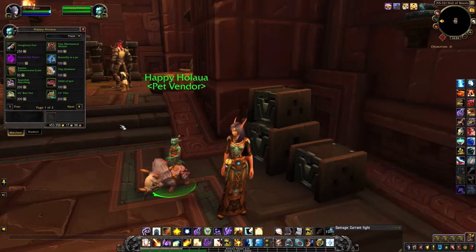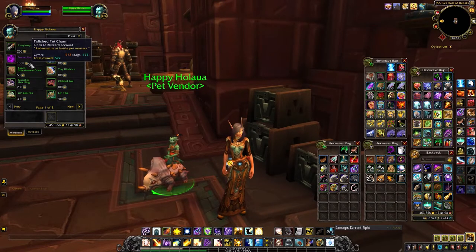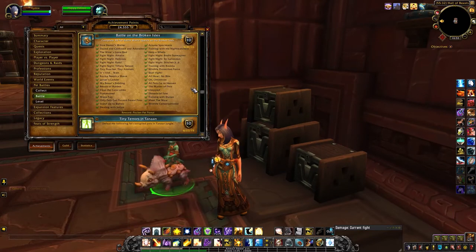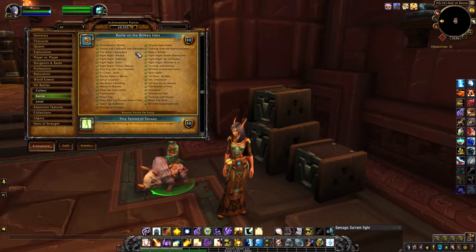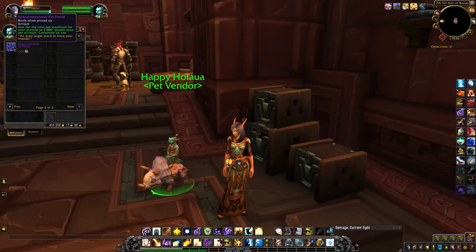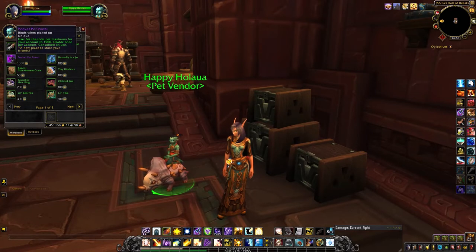There are actually two journal upgrades. One is to increase it to 1,500. If you don't have 1,000 of the polished pet charms, you can do it another way — there's an achievement called Battle on the Broken Isles, which is completing 30 of the pet battle world quests on the Broken Isles. If you need help completing any of these challenges, check out my playlist on the channel. Then once you've bought that one, you can pick up the second upgrade, which is the Interdimensional Pet Portal, which increases your account to 2,000. You can only buy the second one once you've upgraded it the first time.